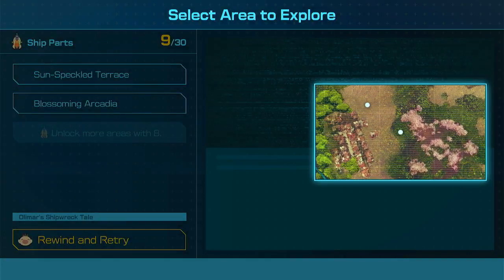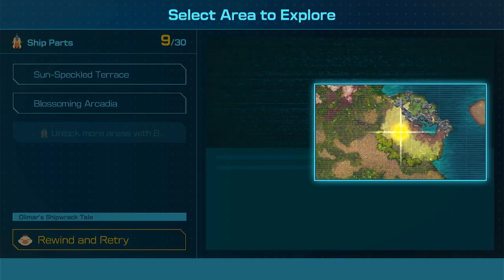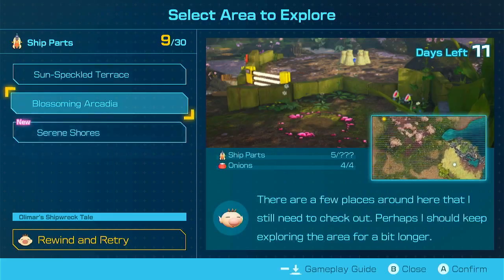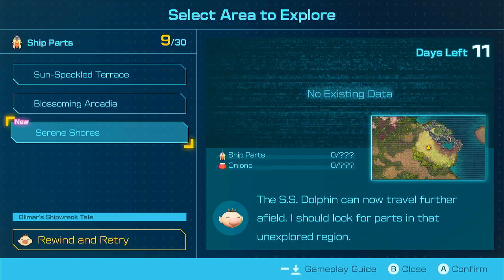11 days left. We have a new area to go to and we have all the Pikmin now, so we should be okay to go to new areas. We've got all the onions in these places so it would probably be good to go to a new area. We can go back for any ship parts we need after this, since it'll be good to get more upgrades from getting more ship parts.